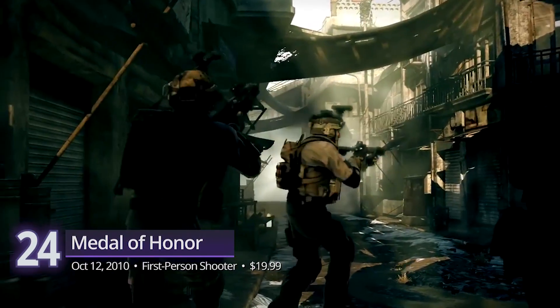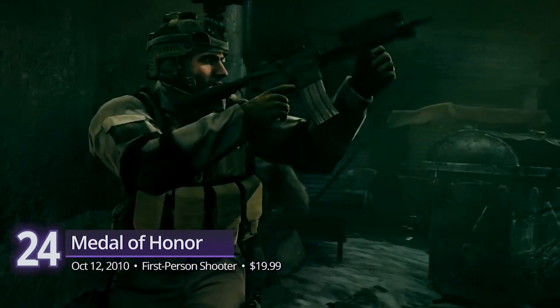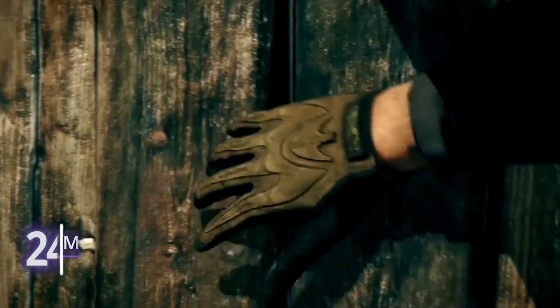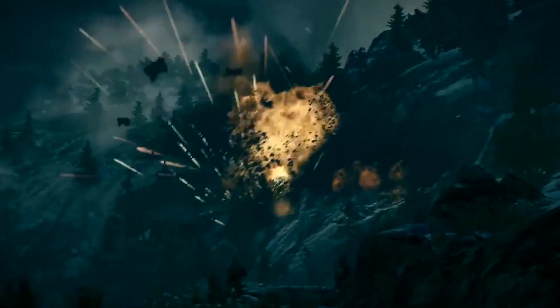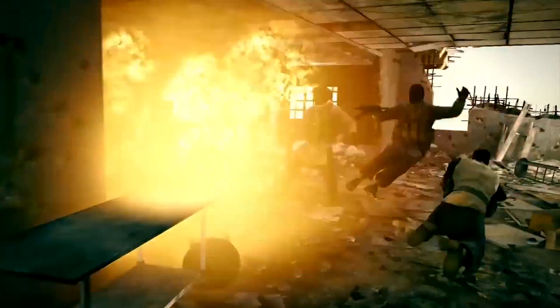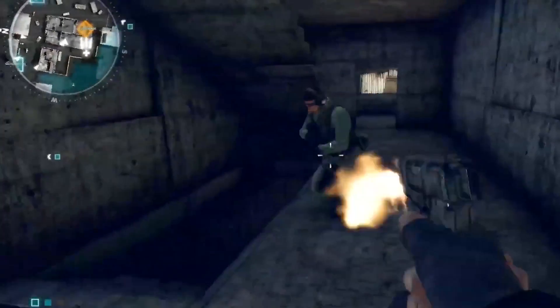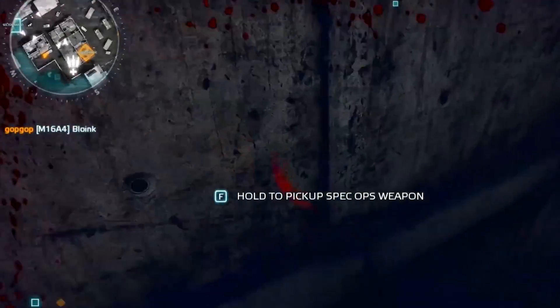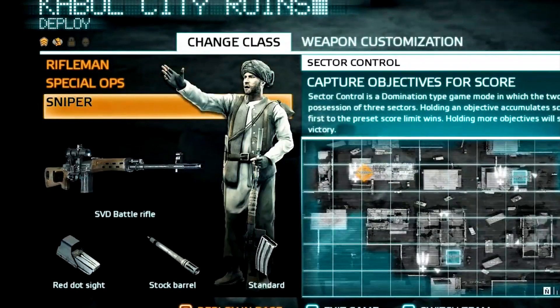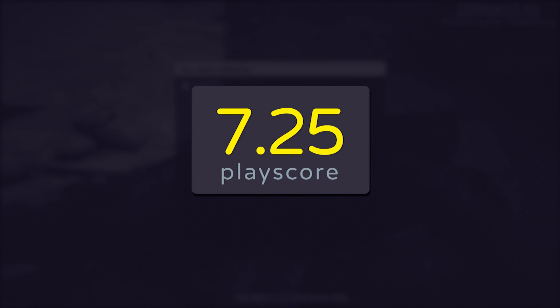Number 24: Medal of Honor 2010. This was a simpler year where AAA military shooters, including EA, didn't include shady business practices like loot boxes and microtransactions. Medal of Honor was a classic gem, especially when its story mode instantly puts us in the war-torn lands of Afghanistan. Like most FPS games, it truly shines in its multiplayer modes. Select from three unique classes that give you an edge on the battlefield. It was at its peak during the early days and most players enjoyed it. It receives a playscore of 7.25.